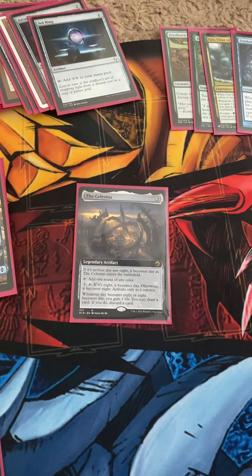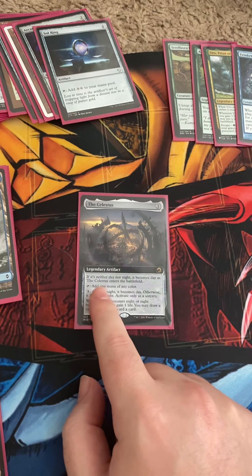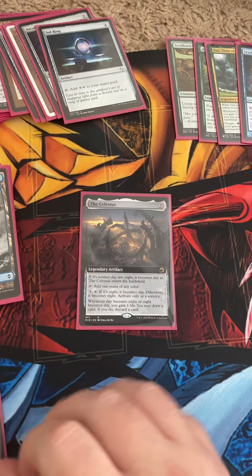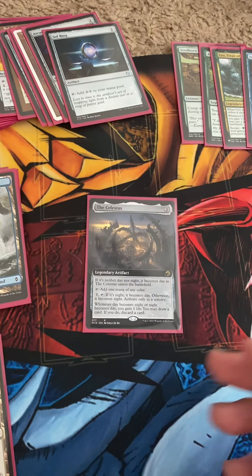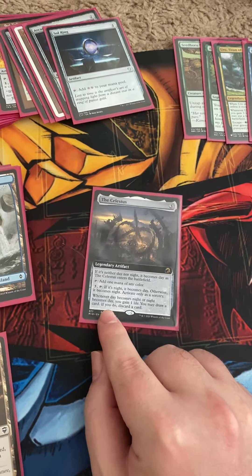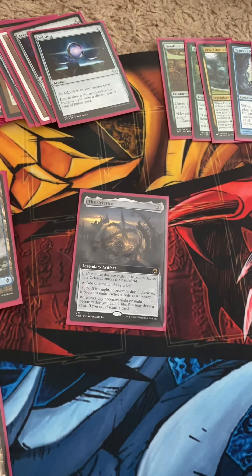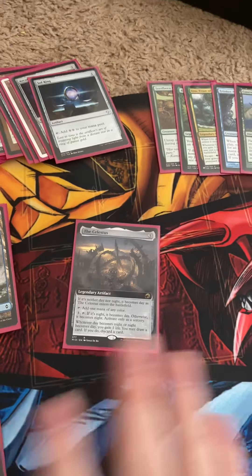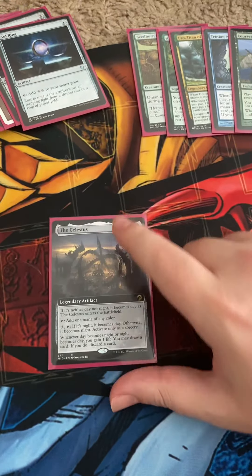The interesting thing about Celestius — let's go over the text. If it's neither day nor night, it becomes day as Celestius enters the battlefield, so you'll get the bottom text when it comes into play. You can add one mana of any color. You also have the three-tap ability: if it's night it becomes day, otherwise it becomes night — activated as a sorcery. The really powerful line is: whenever day becomes night or night becomes day, you gain one life and may draw one, and if you do, discard one.